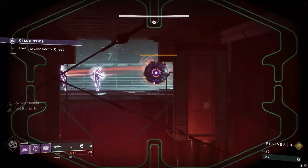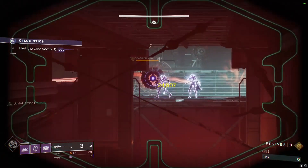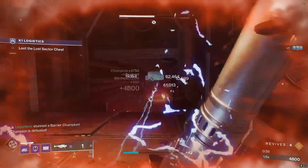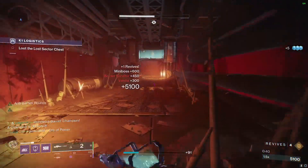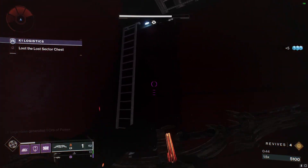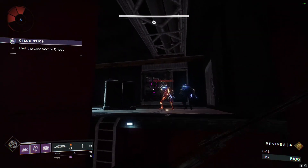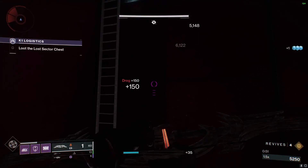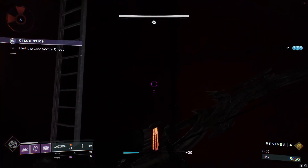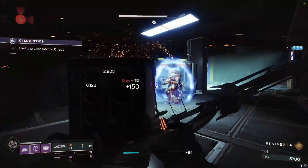The first thing we're going to do is snipe the Barrier Servitor in the back — we want it to pop its barrier, then break the barrier so it won't move when we shoot a rocket at it. Easy kill on the first champion. Then you're going to go straight down the middle to avoid the enemies on the left, and alternate between hip-fired shots and fully charged-in shots with the bow — hip-fired shots put projectiles on the enemies, and charged-in shots detonate those projectiles.